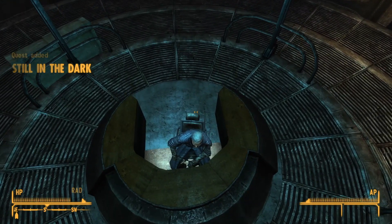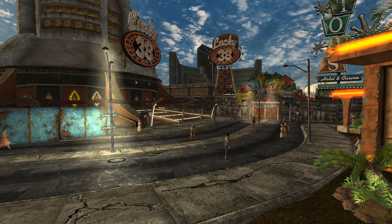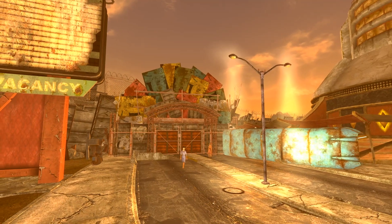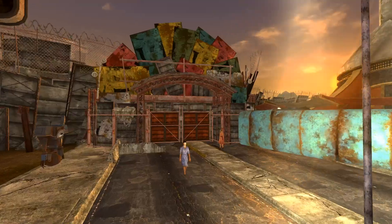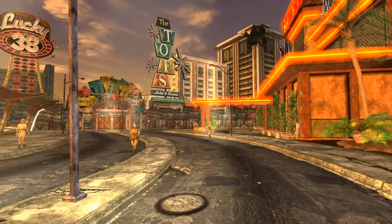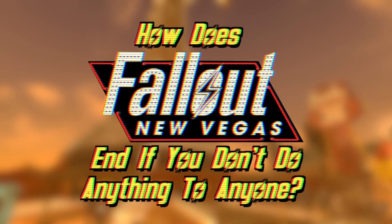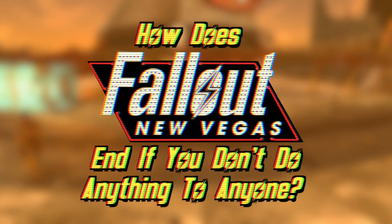Your choices influence the characters in the game, resulting in different endings depending on what choices you've made. However, through the use of console commands, you can bypass all of that. You can essentially jump straight to the endgame slideshow before you do any quests. But if you never do anything other than leave the main menu, what is shown during the endgame slideshow?